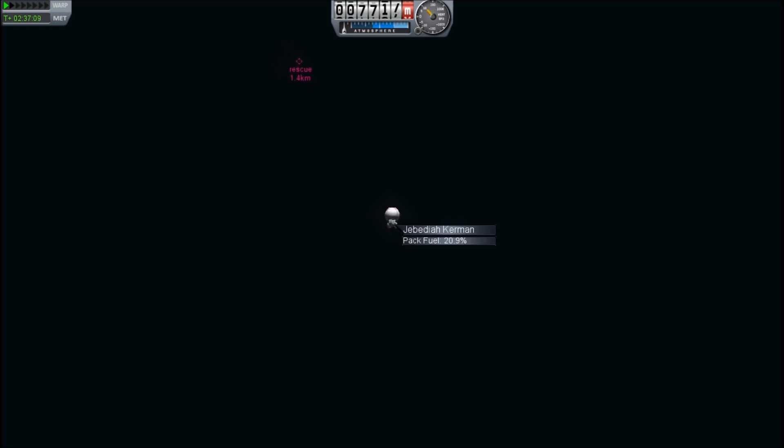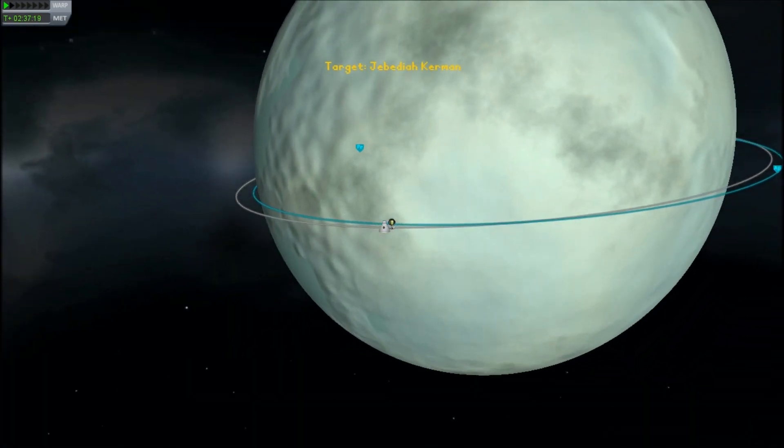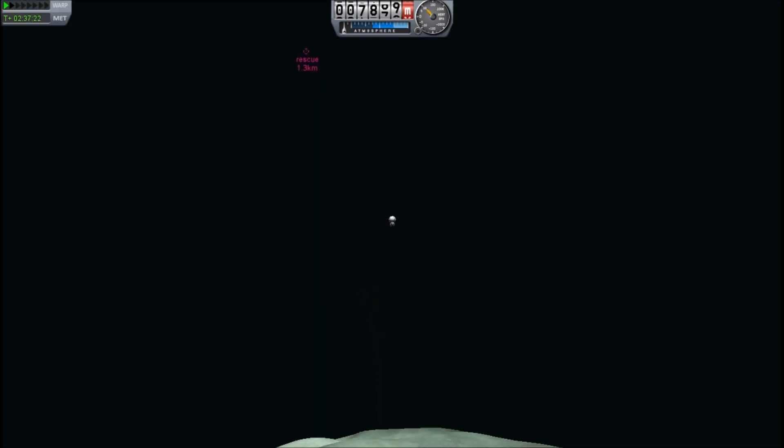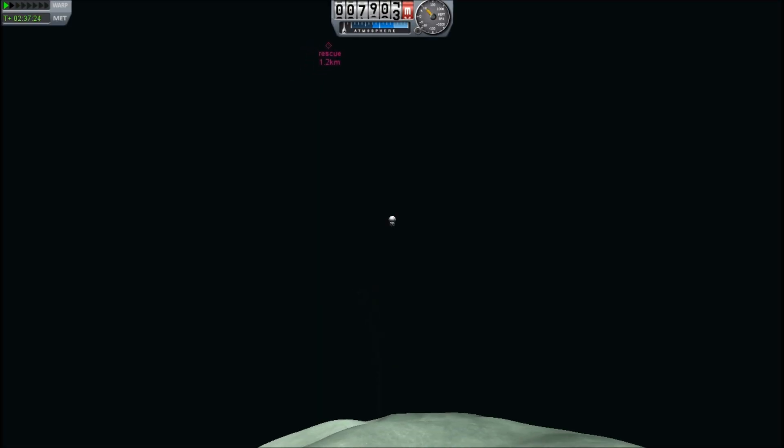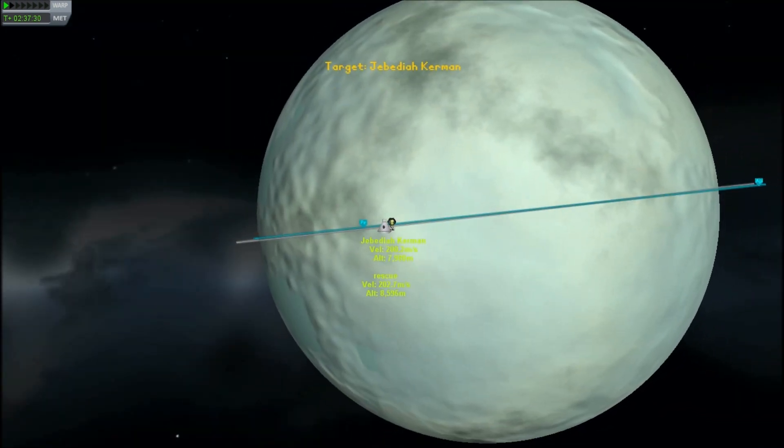I have 20% fuel left. If this starts to get a little hairy — if I get down to about 10% fuel — I'll probably abandon it, because if you're rendezvousing with a capsule, you want to get in close and then still use the rocket motors to perform the rendezvous.